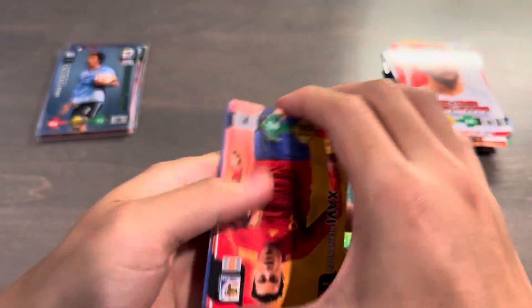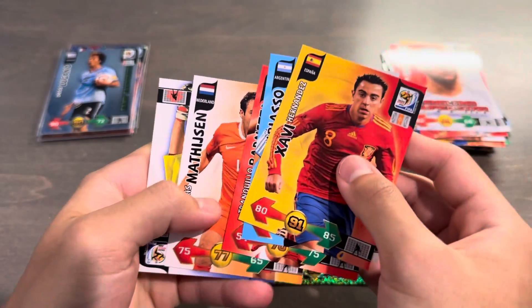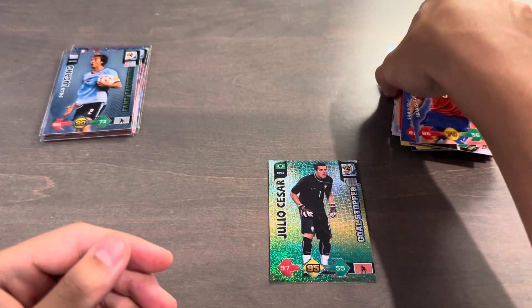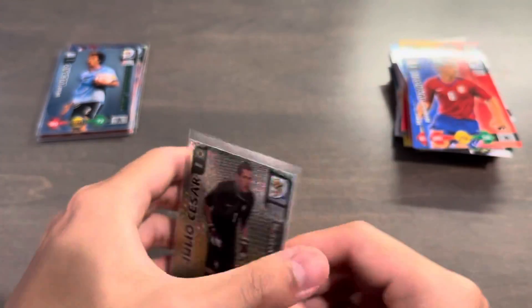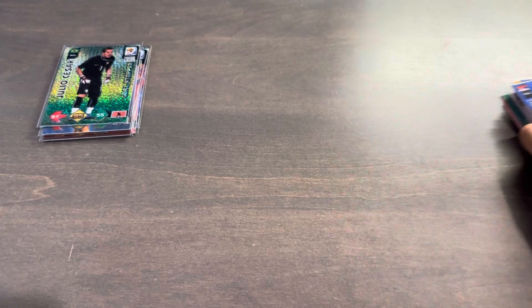And the last pack is going to have Xabi, Cambiasso, Bernetta, Matheson, Andanovic, and Andanovic. There we go. So 10 packs of 2010 Panini Adrenalyn XL World Cup South Africa. Got a nice stack of base playing cards.